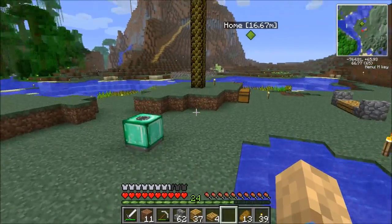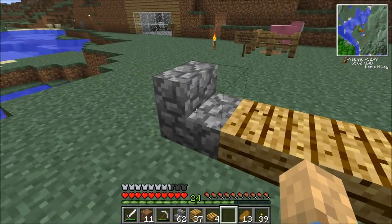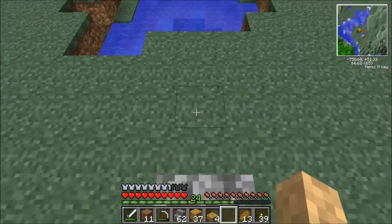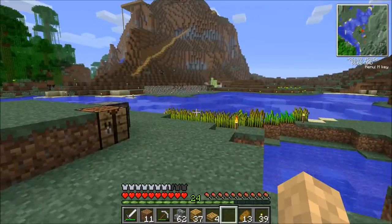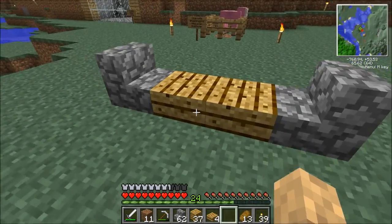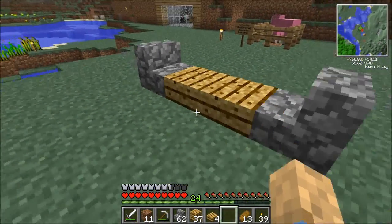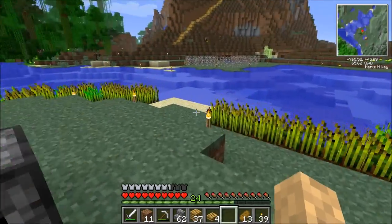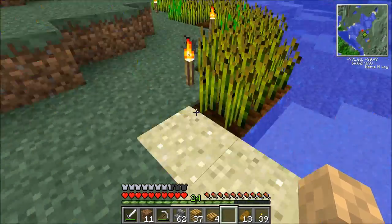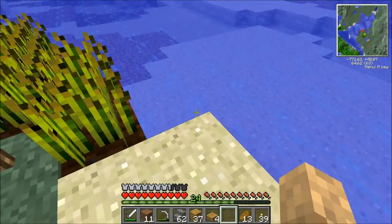We're going to talk about our construction project. I think this is how I want to make our bridge — I want it to have little stone steps on the side, some sort of guards to stop you from falling into the water. Although admittedly they do nothing, clearly. And these little half slabs made of this wood because it's awesome looking and I love it. We should be able to make a bridge like that. It should be above the water — I don't want it to be in the water.